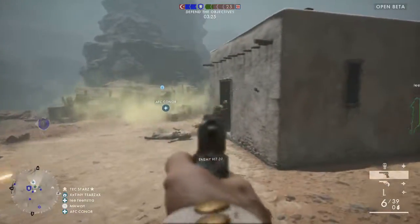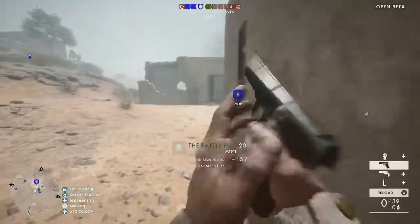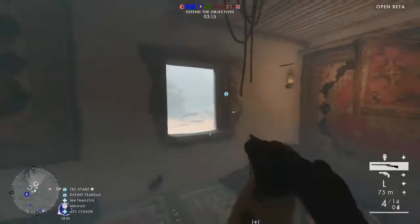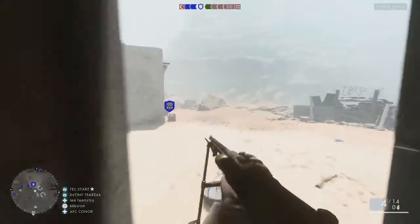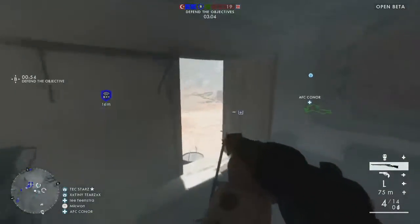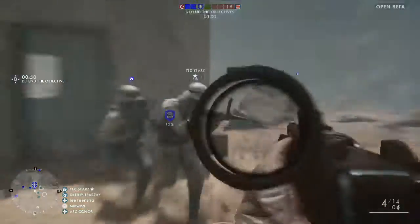As I said, it's not aggressive recon — I'm not running in like you see people like Pawnstar doing. I'm around the objectives, staying as close as I can. I don't want to be sitting up on the buildings at the back just sniping down, because you're a target — enemy scouts will be scanning the rooftops. If I can stay close to the objectives where they don't expect me, I'm happy.